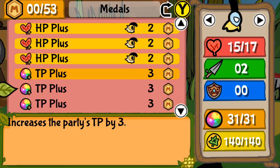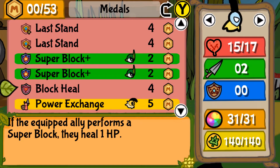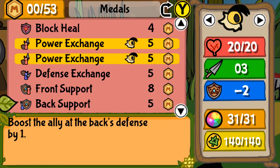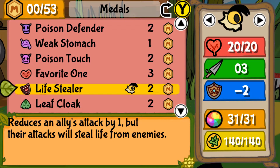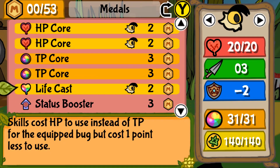I gave these two an HP Plus, and V has a bit more because she starts out at a lower level anyway, and I gave her a TP Plus. Super Block for Kabo because the plan was originally to use him to taunt, but I didn't need to do that — though I'll probably take advantage of this when fighting the Wasp King. Power Exchange increases attack but lowers defense, so this boosts V's attack — she's got three attack and minus two defense.